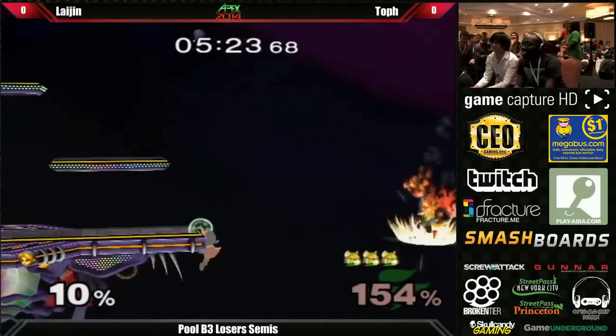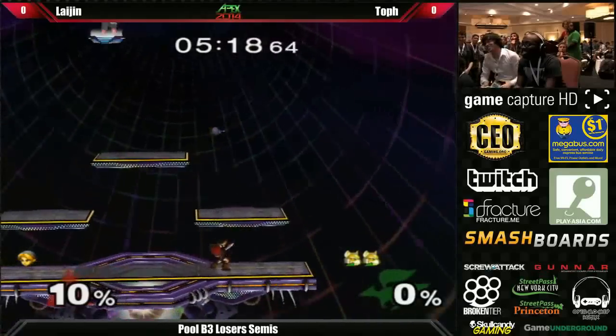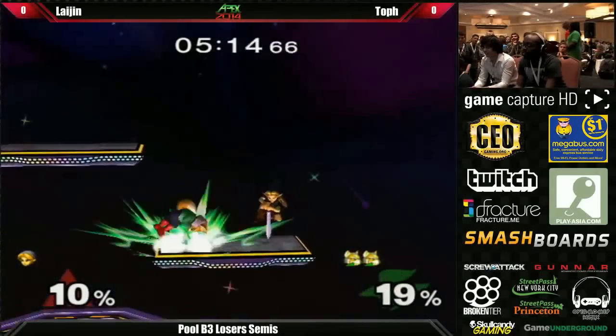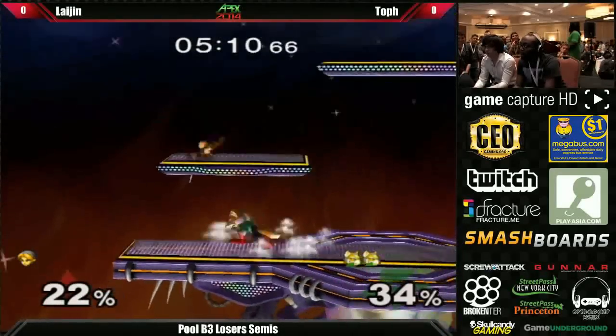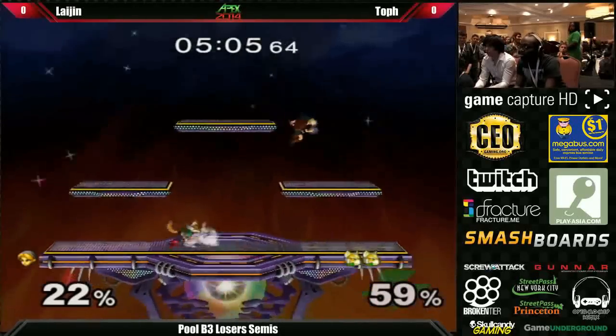Toph with a disrespectful turn — he's like, I'm not going to let you get away with that. Elijah's able to close out the stock. I think Toph wanted the freedom to play a little more aggressive, so he's like, just take my stock already — I don't want to be at 160% because I spent too much time recovering.